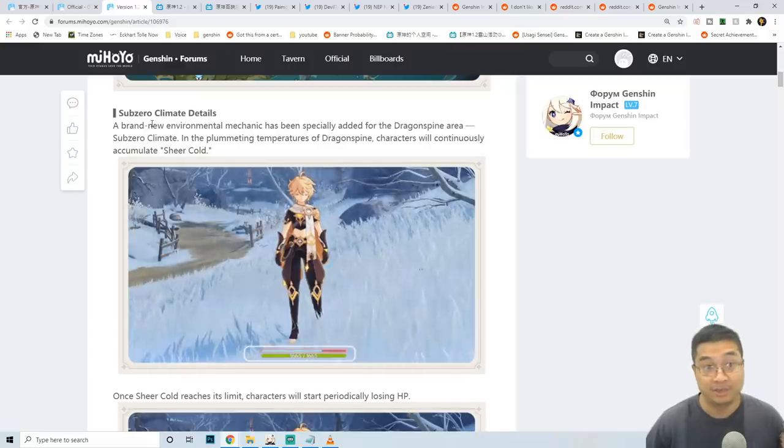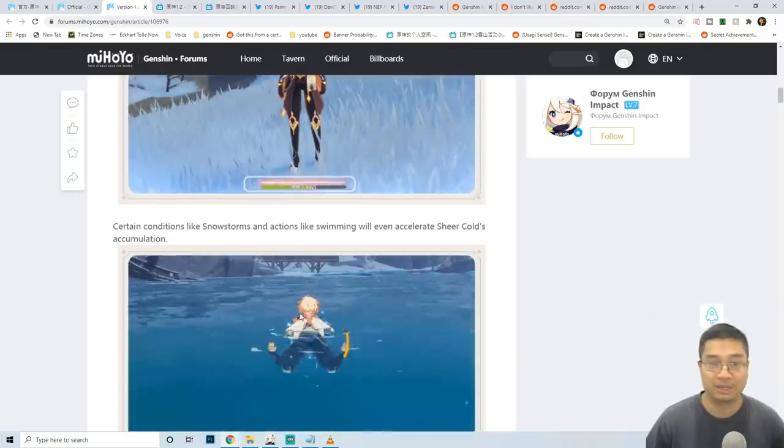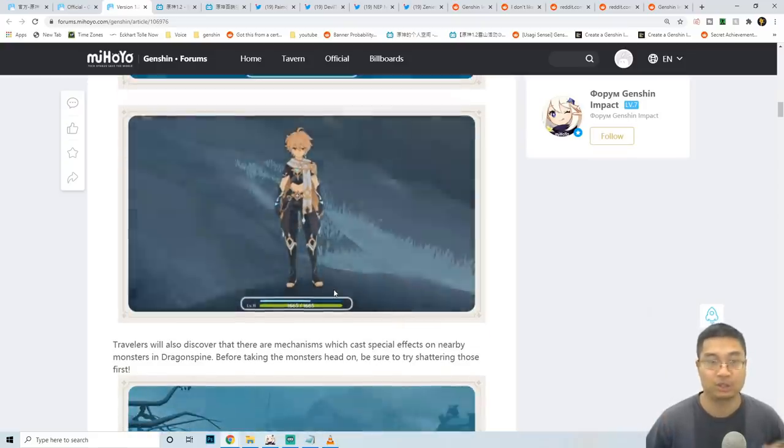There's a sub-zero climate detail in the new area. There's a special bar called the Sheer Cold — as this bar decreases, you'll gradually lose HP, and this gets very dangerous. Swimming or being in a cold environment under severe weather will cause the bar to decrease more quickly.